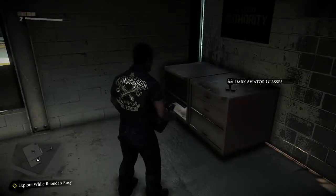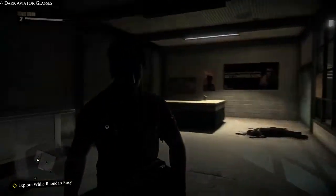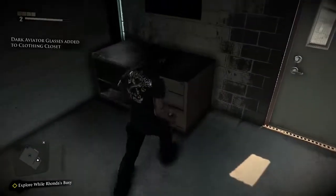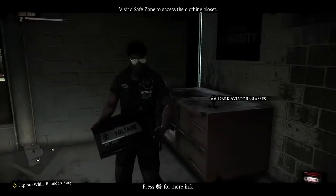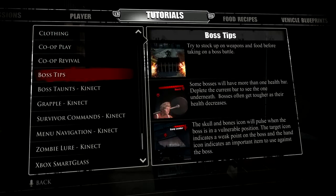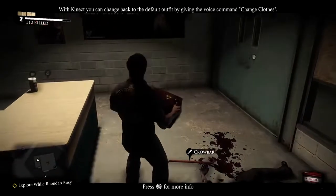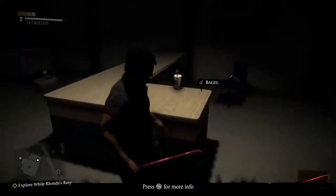We return to Dead Rising 3, guys and girls, here inside the safe house slash garage, right where we left off with Nick holding this giant heavy car battery. Let's give him some sunglasses instead. I've added some sweet aviators to my safe zone clothing closet. We're going to make our way out of here — I think I'm going to pick up the crowbar. Car battery is fun, but not really necessary.